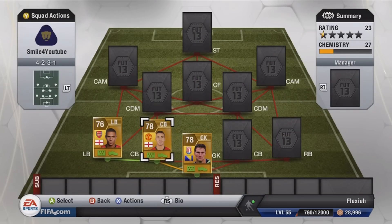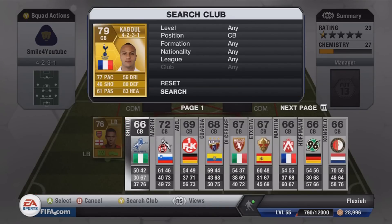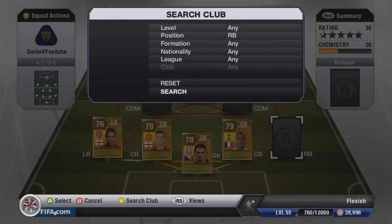In the right center back position, Kabul — I always like to have this guy in my Premier League teams. I prefer to take him over David Luiz in FIFA 13, he just seems to be much better for me personally.